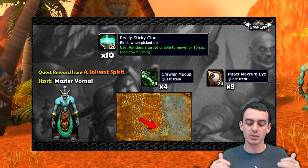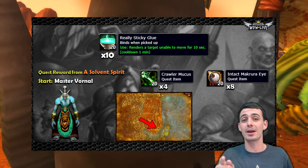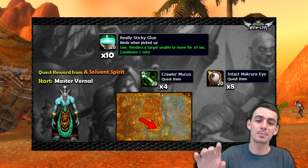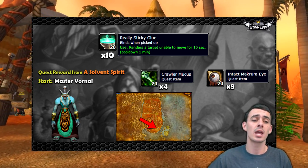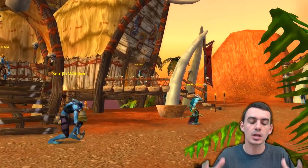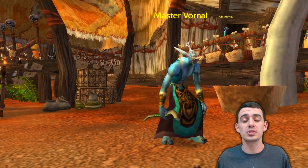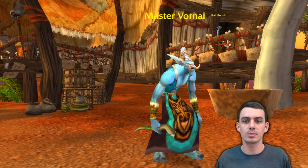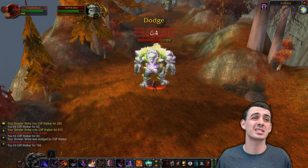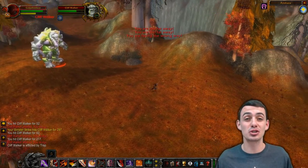The fourth item is the Really Sticky Glue — a Horde equivalent answer. It's bind on pickup, a quest reward, and you can only get 10 of these in your character's lifetime. Its usability renders a target unable to move for up to 10 seconds on a 1-minute cooldown, just like the Large Rope Net. Use these things wisely — I'd personally save them for a highlight reel PvE moment rather than waste them in a battleground.